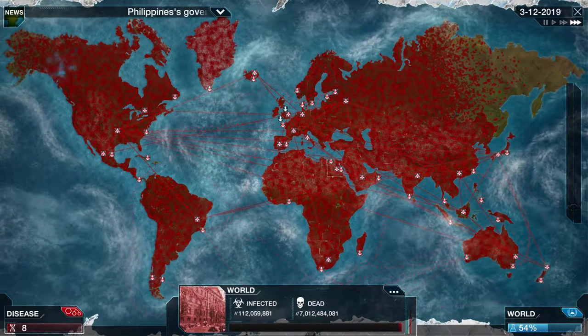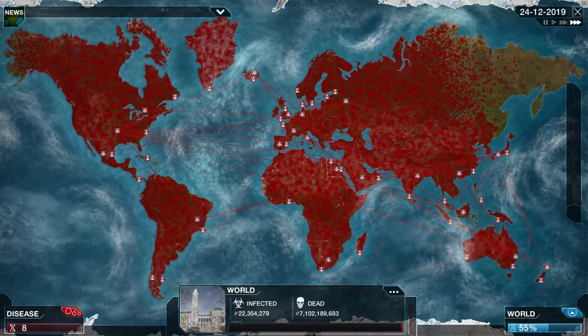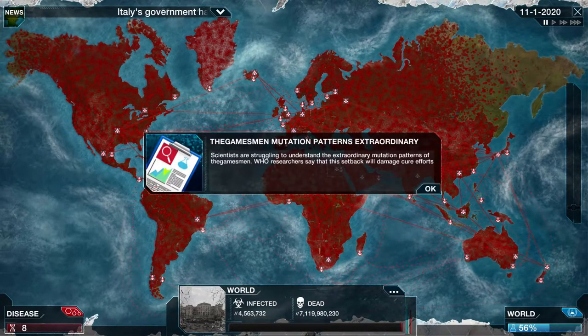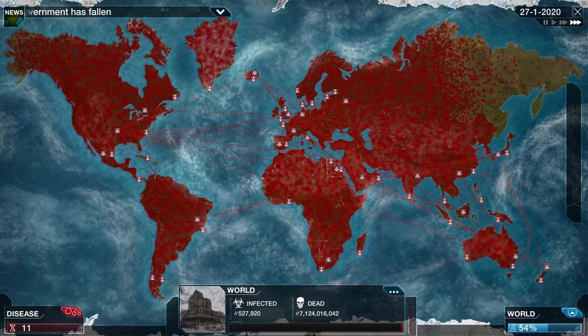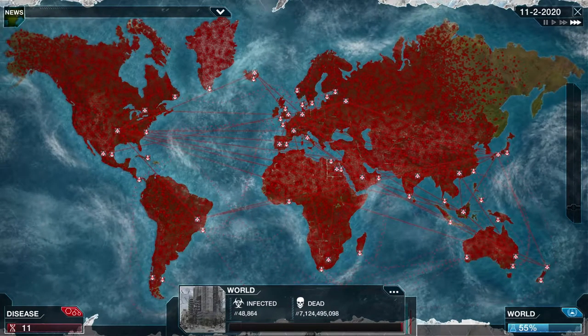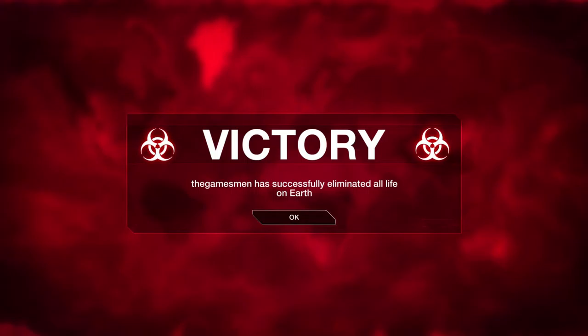That's pretty much the key, guys — evolve all your stuff until you've infected the rest of the world, then ramp up all those saved points on lethality and make it as deadly as possible. The Gamesmen is taking over, killing off the world thousands at a time. Research starts slowing down when there are fewer and fewer people — and that should be all she wrote. Thanks for watching, don't forget to like and subscribe, and if you're having any other problems with Plague Incorporated Evolved, hit us up in the comments and we'll do another one.